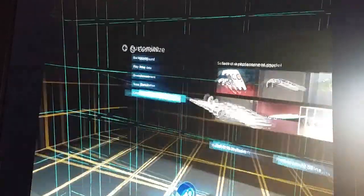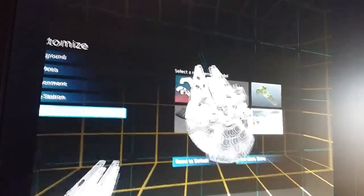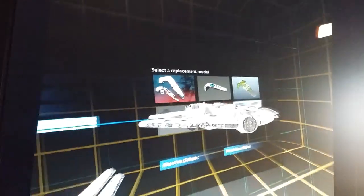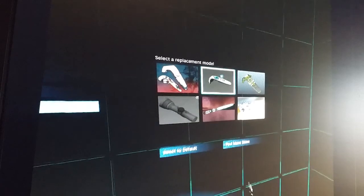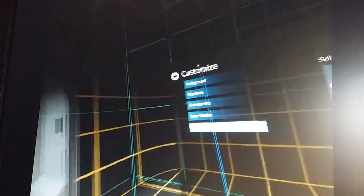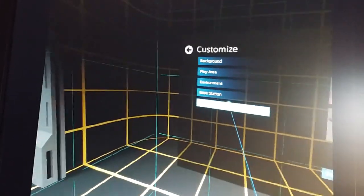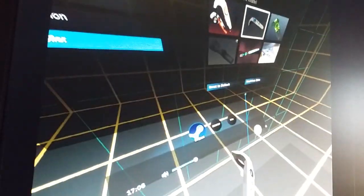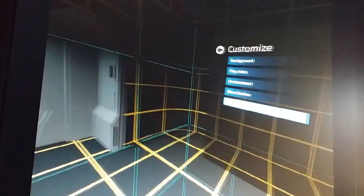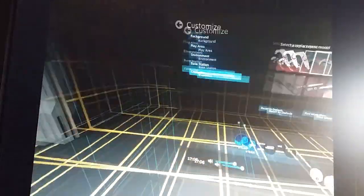Once you have the Vive, you will feel like a little child - but these are really nice. So this is what you can do in the customization: background, play area, environment, base station, and controller. You can get more skins online and change the whole thing according to your wishes, which is great fun. Try it out and let me know what you think.